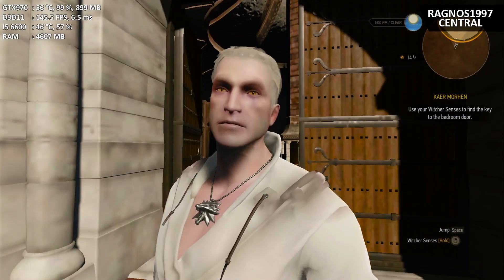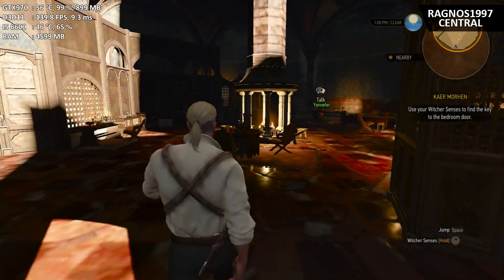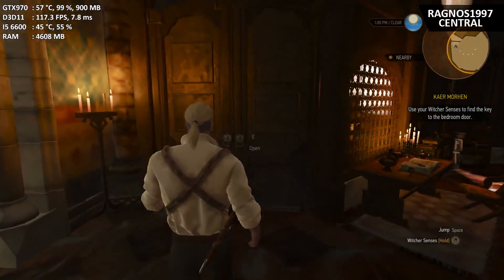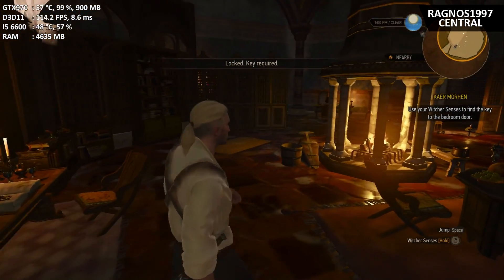Now I'll show you this — do you see the difference here? Of course you do now. This is ultra-low specs optimization, almost the same as the very first Witcher game in appearance, but the FPS improvement is around 30 to 50 frames per second on the GeForce GTX 970.